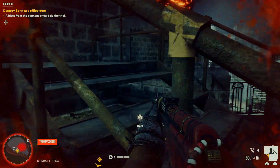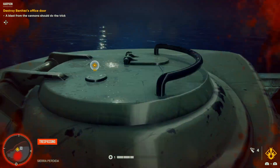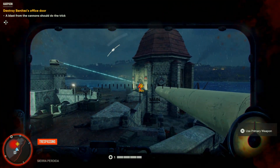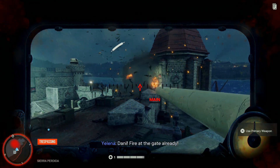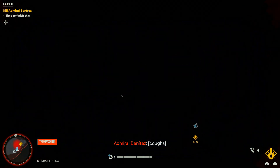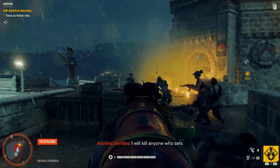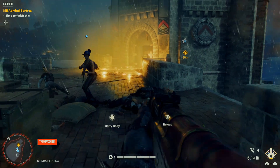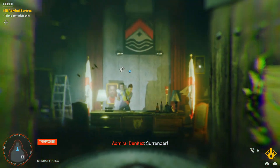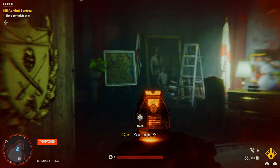Let me get in. Probably should have healed up here. Kill Admiral Benitez — we got through. She's inside there now, the door's open. All right, Benitez — guess what, I'm coming. Got her. I just took a load of damage there. How did I survive that shot?